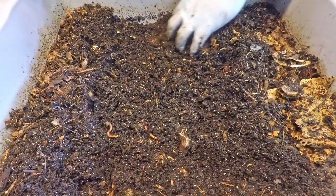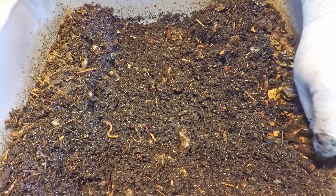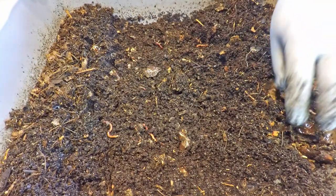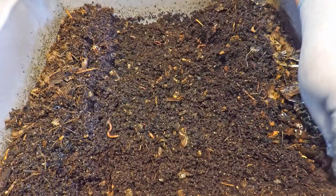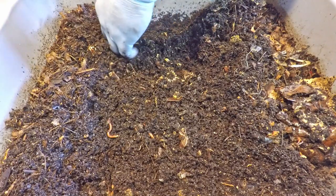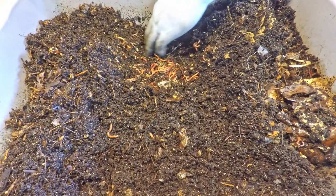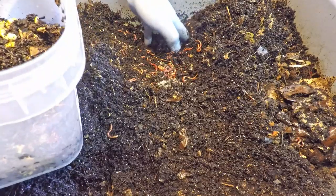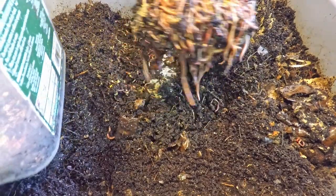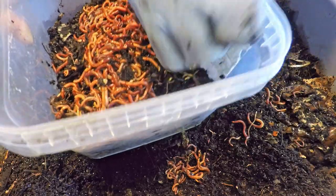Let's see if we can get down deep enough to start identifying some volunteers to come out and join the relocation party. I'm definitely bumping into more and more scraps of leftover food from the last feeding — way more than we saw in the previous bin. That confirms for me that this bin probably does have a slightly smaller population of worms. Right down here I think we've already got a good view of some of what we're after. Let's bring this little tub back in and see if we can get our first handful of volunteers. That's pretty good — not bad.